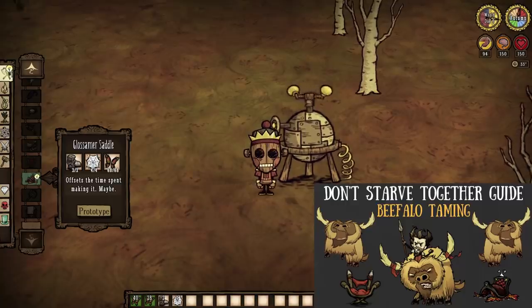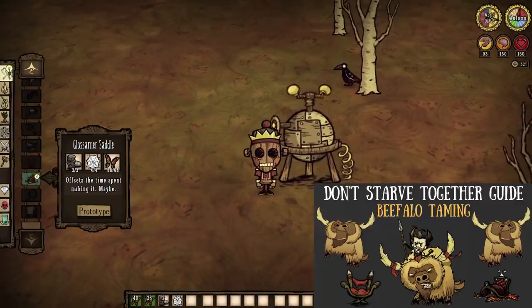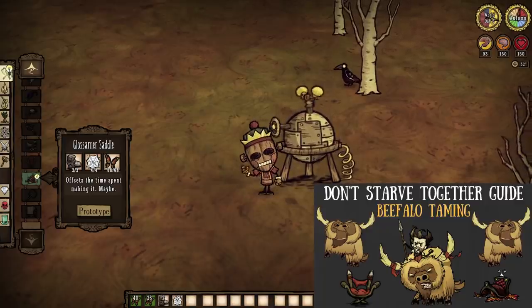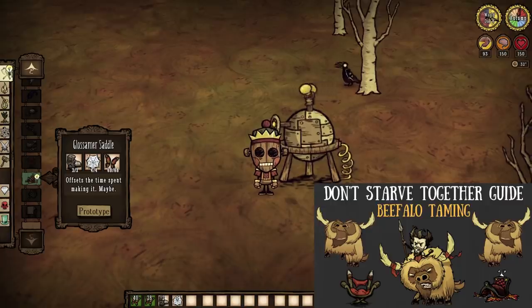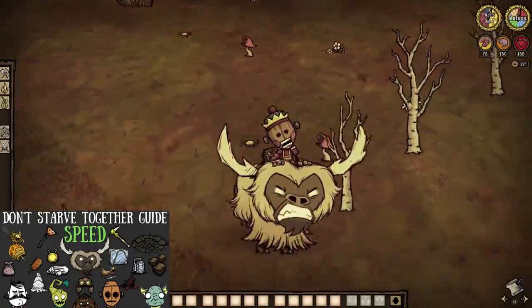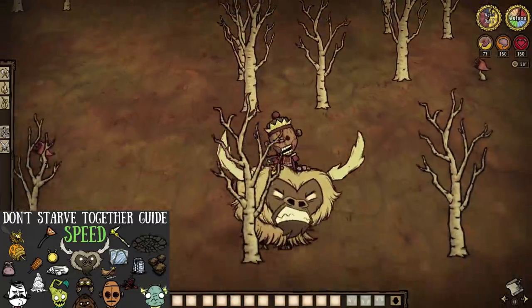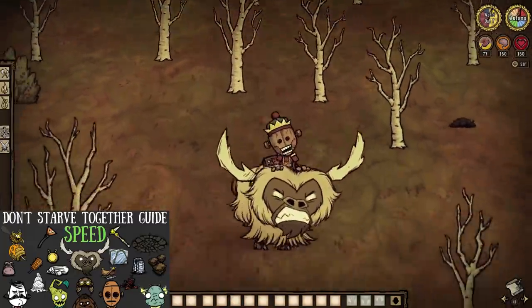Butterfly wings are also used in straight-up crafts, like the Glossomer Saddle. You may look at this and say how egregious the necessary 68 butterfly wings actually are — and you'd be right. But nonetheless, expect a 55% movement speed increase for your beefalo for your trouble, if you go through all the trouble, that is.